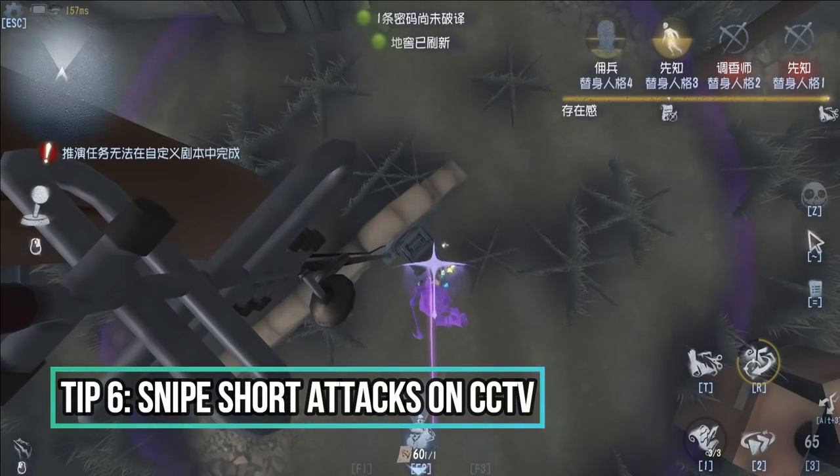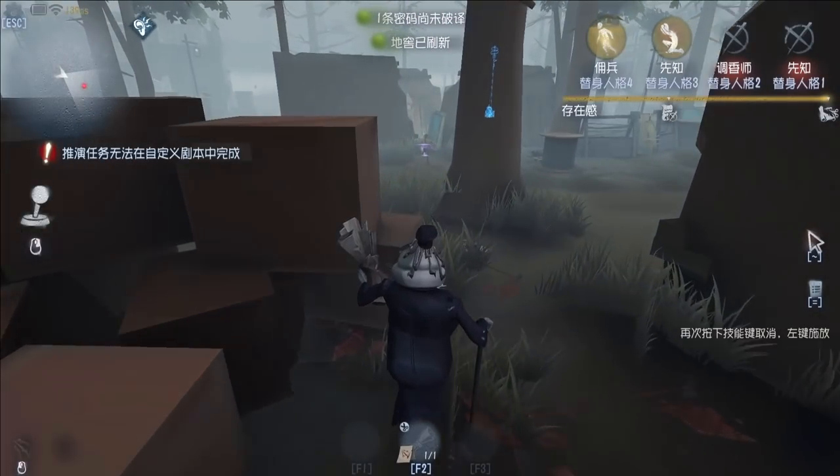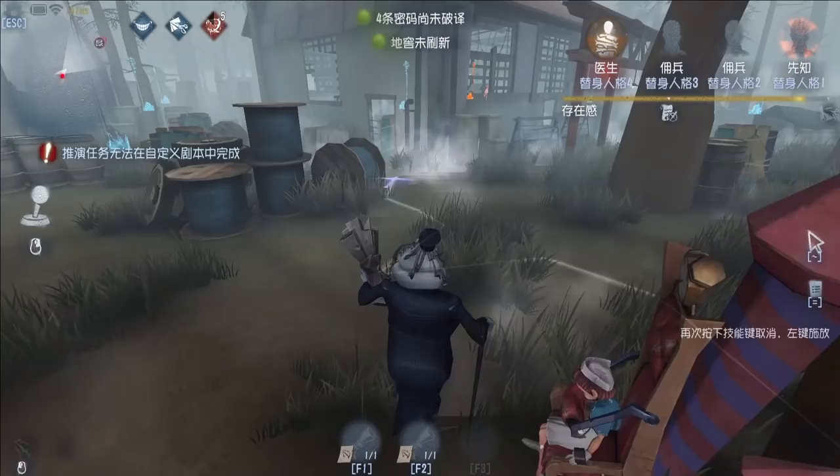Tip number six: snipe short attacks on CCTV onto unsuspecting survivors who are decoding. You can do wonders with the pre-recorded attacks.